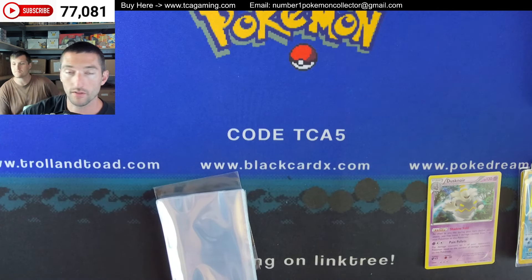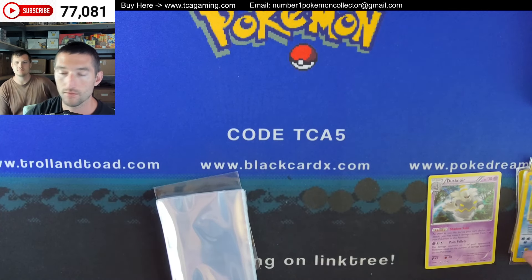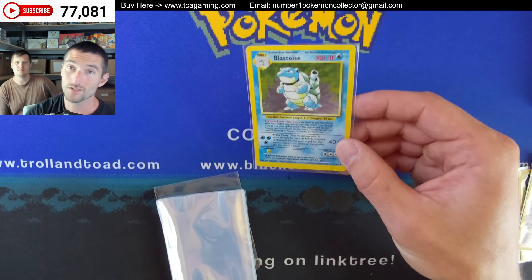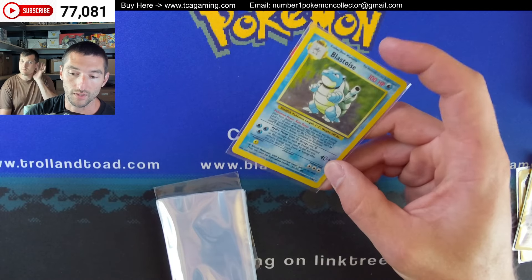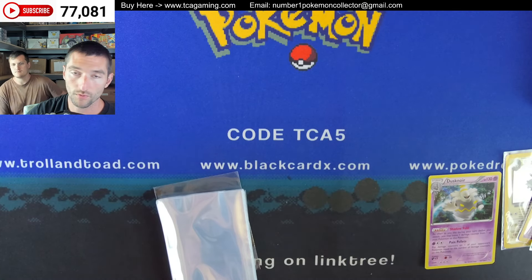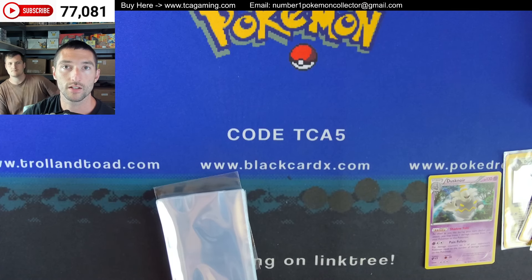Anyway guys, hope you enjoyed the video. Sorry I haven't had a bunch out lately — we'll try to get you some here and there. If you're interested in any heavy packs, know that a Blastoise has already been pulled from the Base Set box. Doesn't mean another one can't be pulled, but probably likely it won't happen. There's no more Flash Fire, but there are some Team Rockets, some Fossil, and some Base Set left on the site. You guys have a great week.